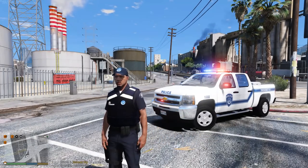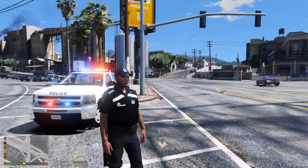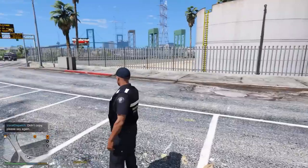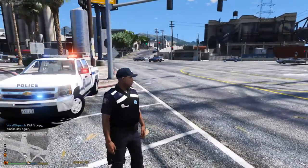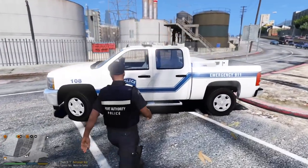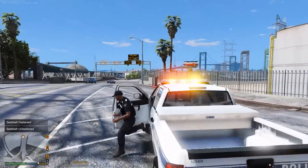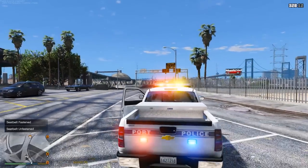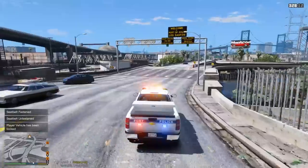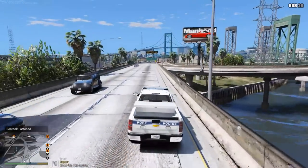Hey guys, your boy pilot 2k7 and we're jumping into an episode of Coastal Callouts. Today we'll be playing as the Los Santos port police — we have this beautiful emergency service uniform on, with our life vest, and this awesome port truck. But we're actually going to be patrolling in a police boat today, probably the smallest boat we've ever patrolled in since we've used bigger coast guard boats before.